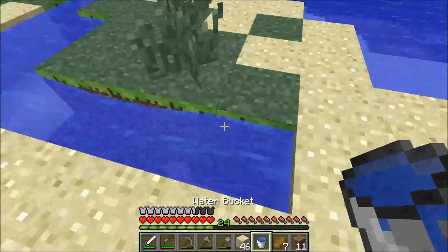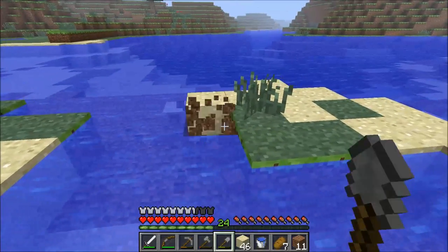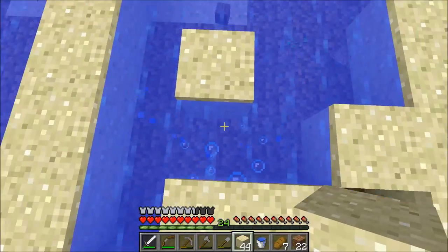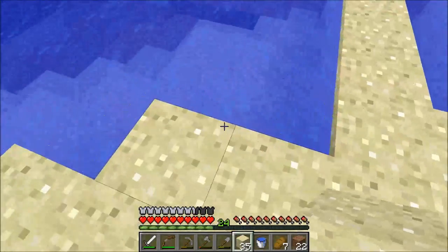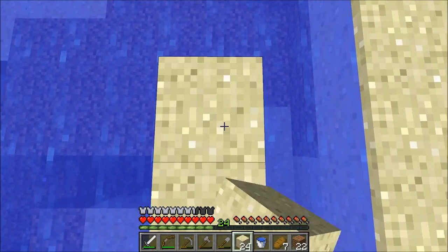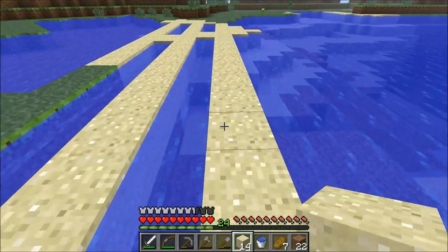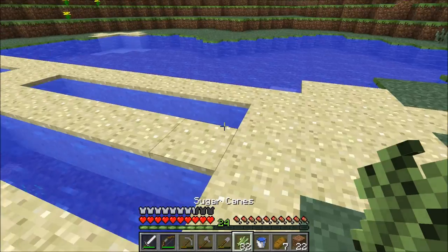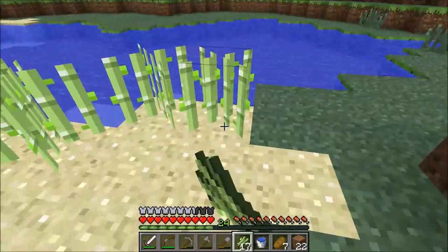We'll go ahead and throw this water bucket right there and clear out all of this dirt. This row lines up right here, and this is going to be really good especially since we're doing this early. When we start enchanting items I'm going to need quite a bit of sugar cane to make paper. Sugar also comes in handy for things like cake, so I always like to keep well stocked.